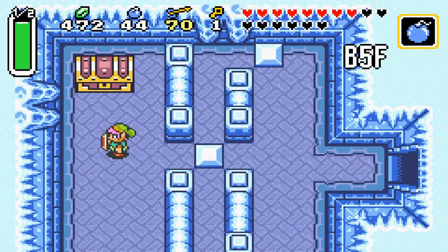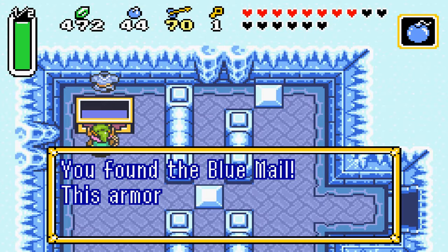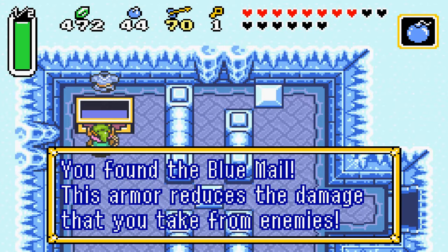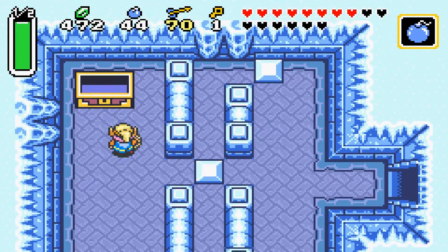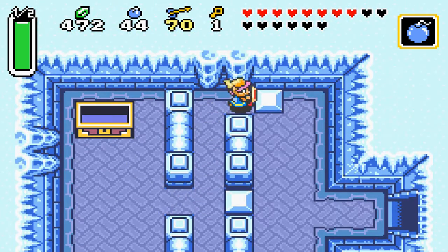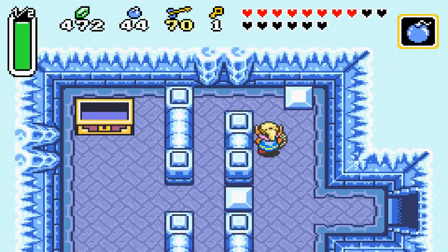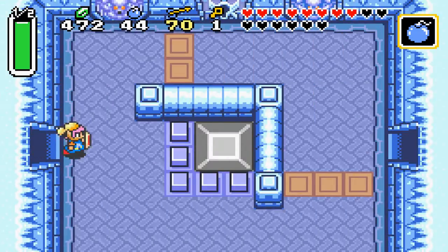Bomb that spot on the floor — that's the only one that's bombable. And let's take our treasure. You found the Blue Mail! This armor reduces the damage you take from enemies. Pretty much an armor upgrade, and we also get a new colored cap. I think it does half damage — enemies do half damage now.